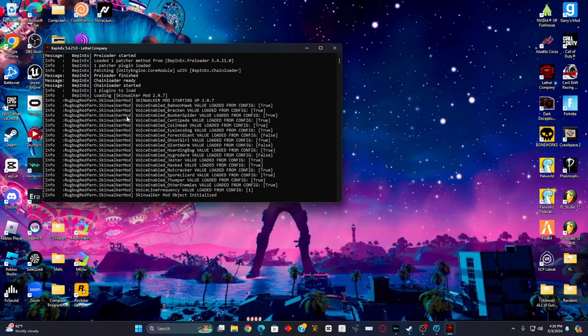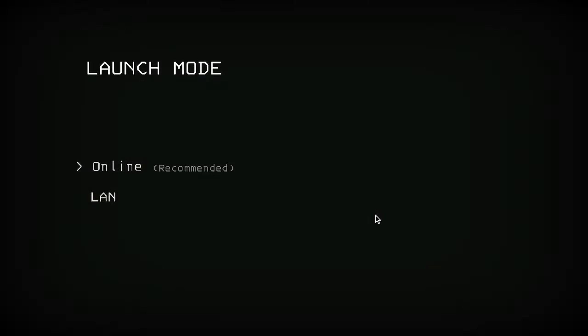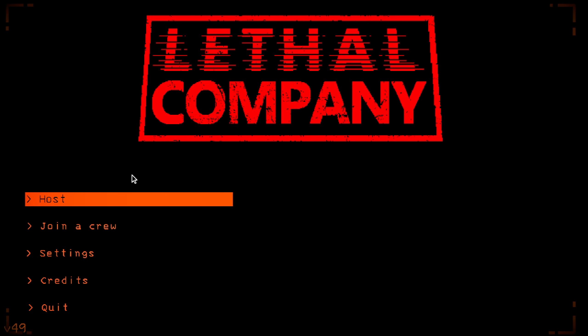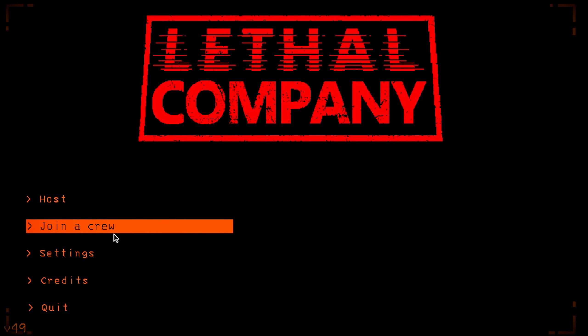Now it's going to show the Skinwalker mod loading — true, true, true, true, true, sometimes false. Now it's going to start loading up. Go ahead and click 'Online' and boom — there you go, Lethal Company with mods. That's how you get Lethal Company mods. You can go ahead and host a game or join a crew.